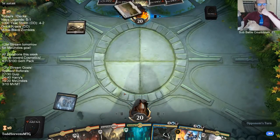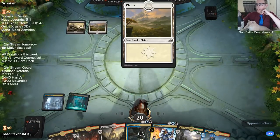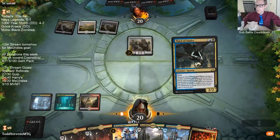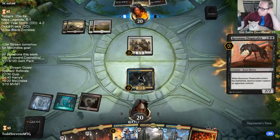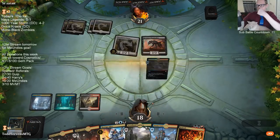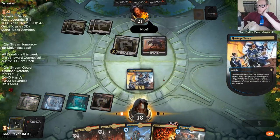Starting with a Watery Grave. Looking at our opponent's lands — they're very basic. We're going to go with the Hostage Taker, taking their Chupacabra. Hoping we get to untap with the Hostage Taker.